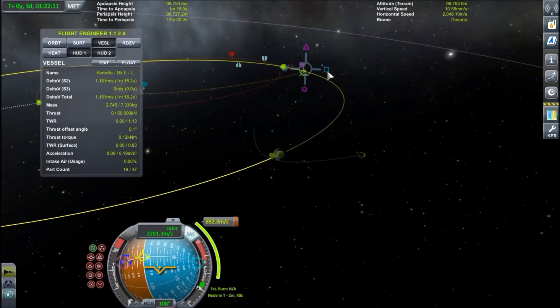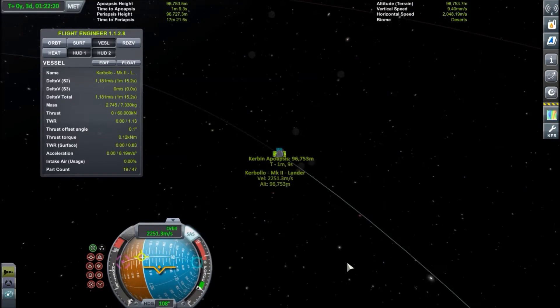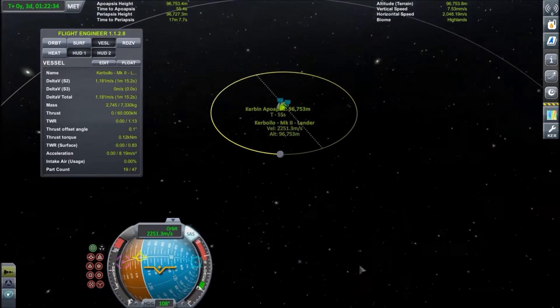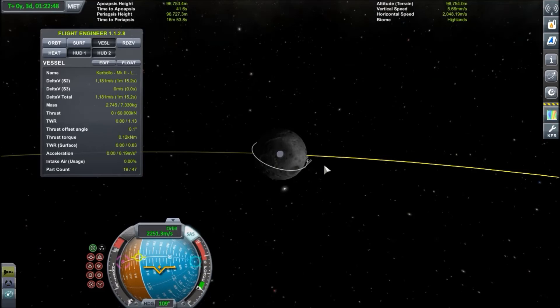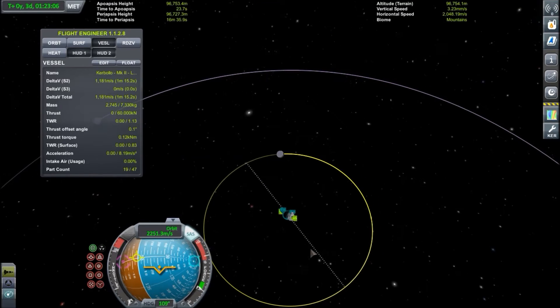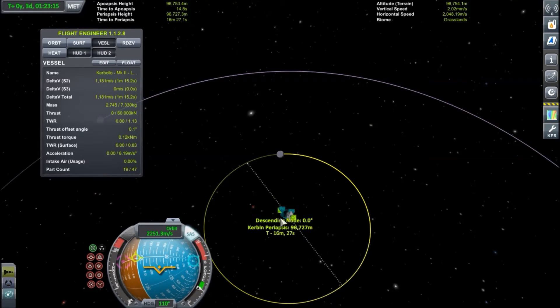So that's basically it. If you use a gravity assist around Jool, for example, you could get an orbit that will take you as far out as Eeloo. It's not the transfer window for Jool right now so it would be complicated to set up, but you get the idea. Basically, crossing a planet's sphere of influence is going to change your orbit, and you can manipulate how much using a small maneuver to change the result of your encounter.